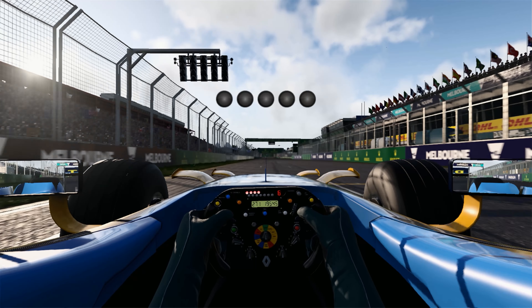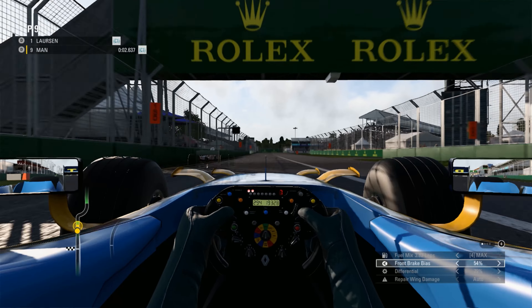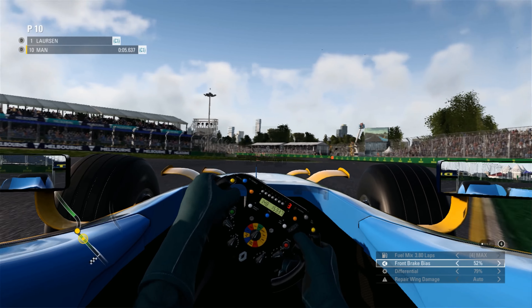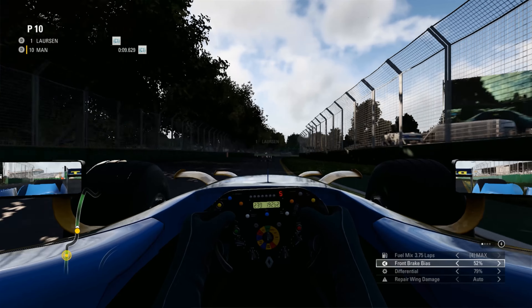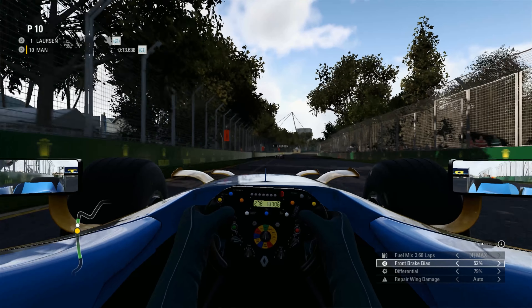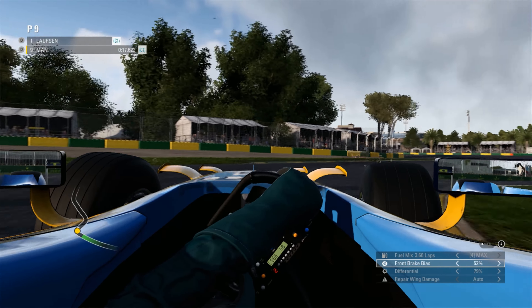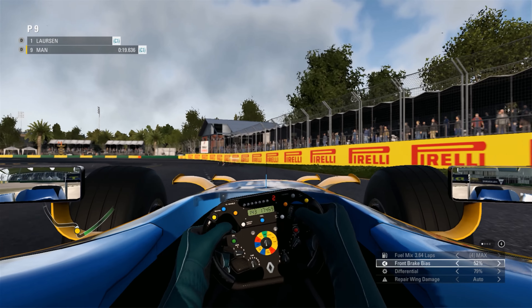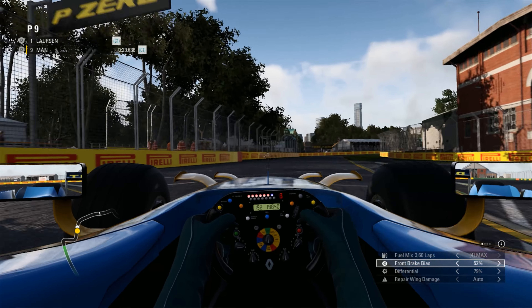It is a sunny day here down under. Delta being shown to the Ferrari F2004 in front. I am not anticipating being able to fight with the F2004s, although stranger things have happened. Basically doing a good job of holding with her here through Sector 1.